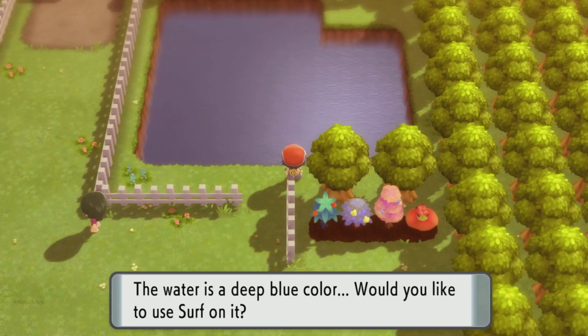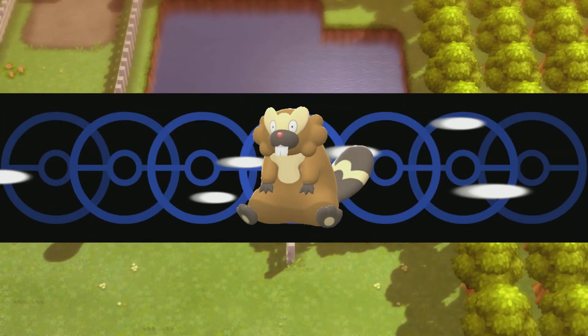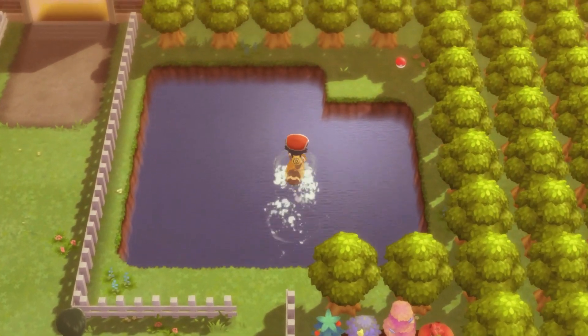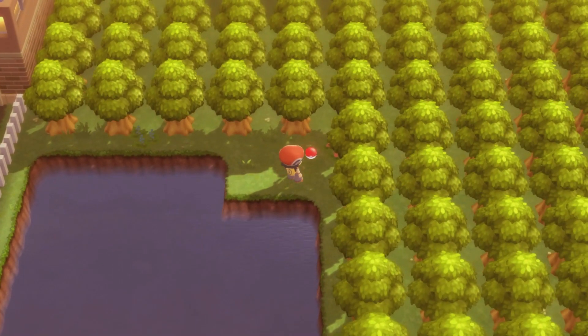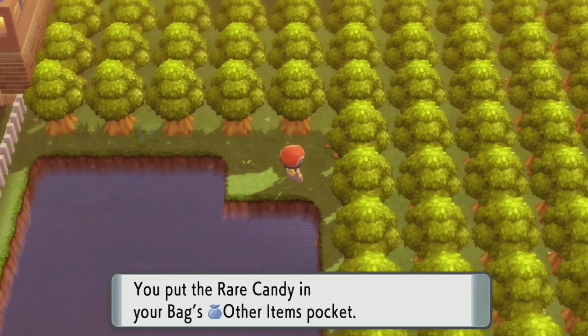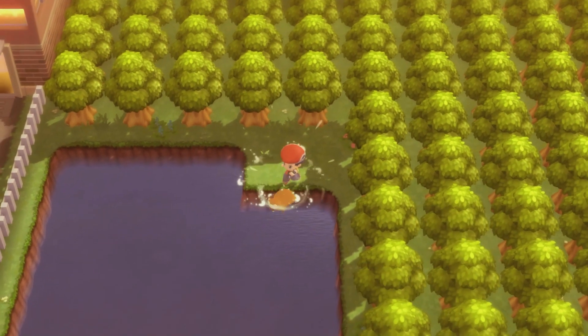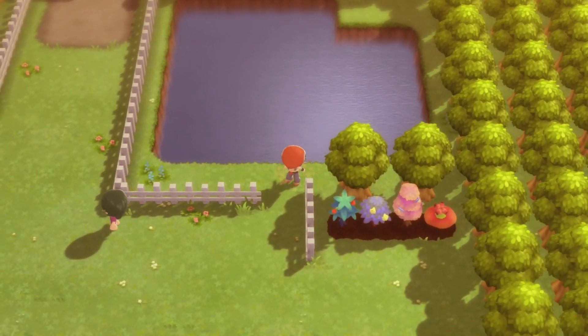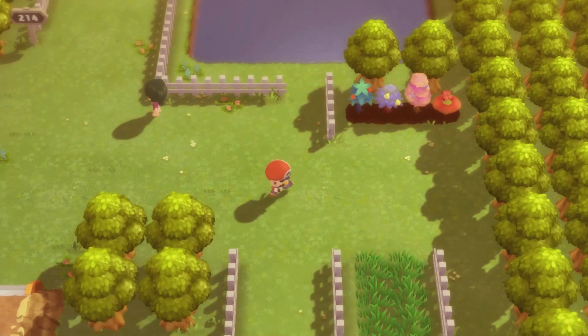I just saw that you're supposed to go on this route and head east on a new path. Apparently it's not there before you beat Cynthia. There's an item here that I never got — let's see what it is. I just never realized there was an item. Rare candy! That would have really helped against Cynthia. Thank you very much. Would have really helped, but I guess we'll just have to stick with it now.